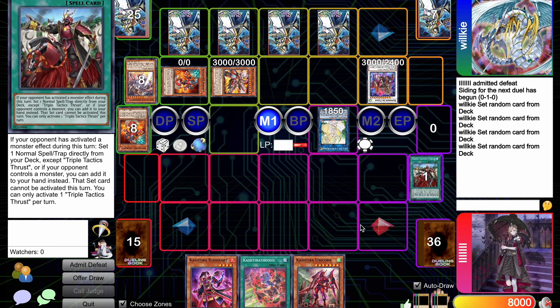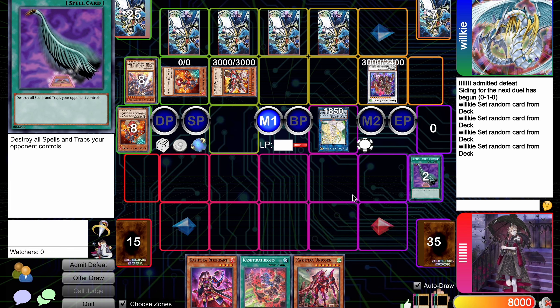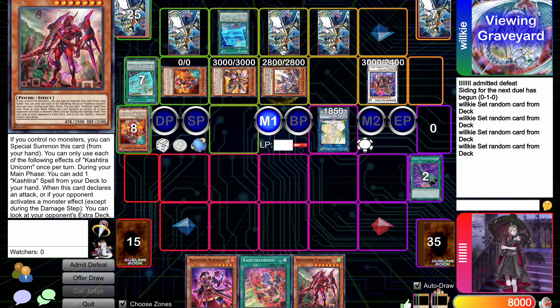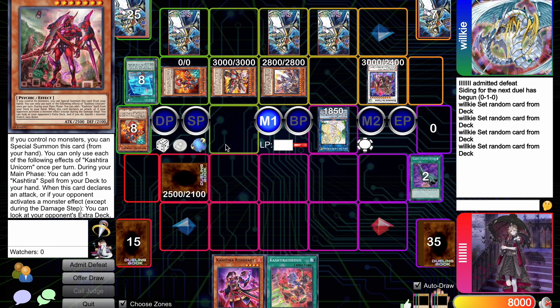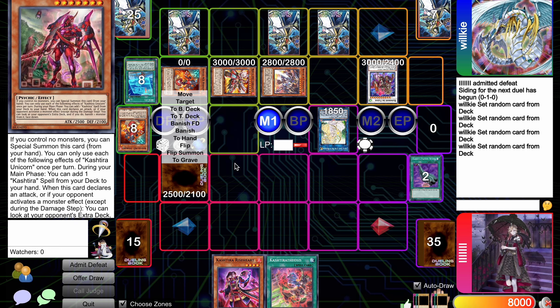Triple Thrust gets negated, Baron has already used the negate. Triple Thrust will be activated and you search the Heart Piece Feather Duster and activate it. But actually this game state is a little different — they reborned the Preventer, and that happened when Unicorn was summoned, so Unicorn is face-down right now. The Rescue-ACE player could have just dealt with Unicorn using the trap to play around Triple Tech, which is pretty basic and standard. That's why they got Triple Teched and Triple Thrusted in the first place.